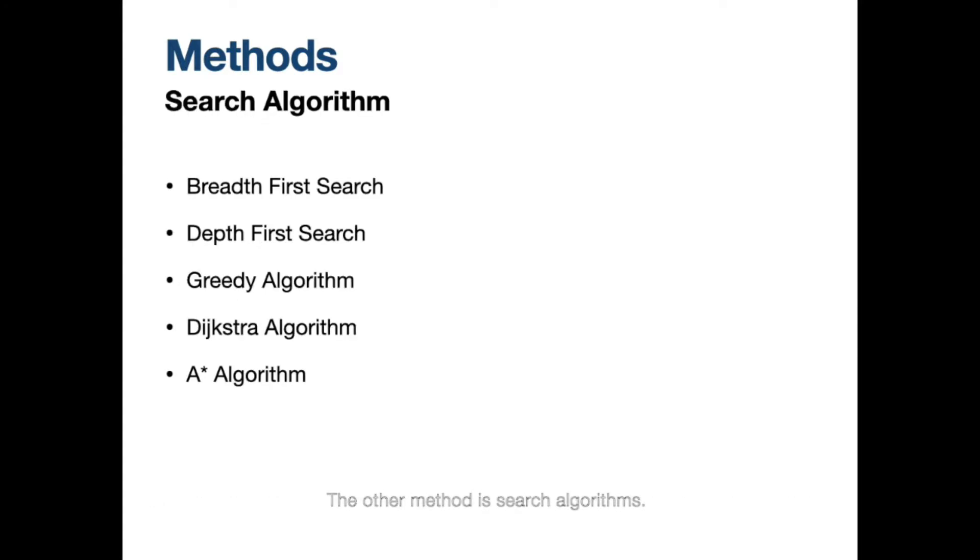The other method is search algorithms. Here are the commonly used search algorithms in a nutshell. The first is BFS, which searches by layer. Then is DFS, which searches by recursion. Then is the greedy algorithm, which searches by making the optimal choice at every option. Then there is the Dijkstra algorithm, which searches by the principle of relaxation. However, the algorithms above have high time complexity or are only available for unweighted maps.